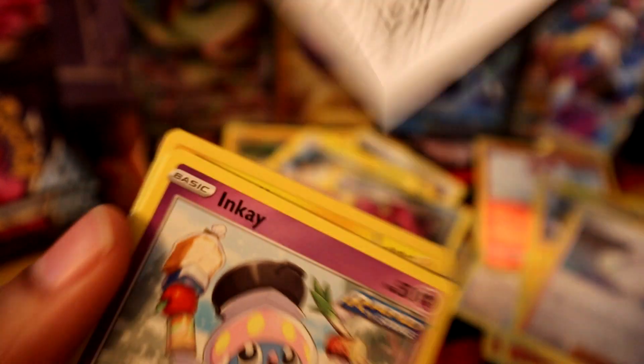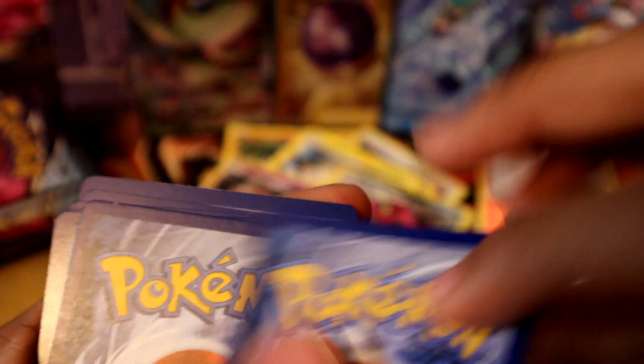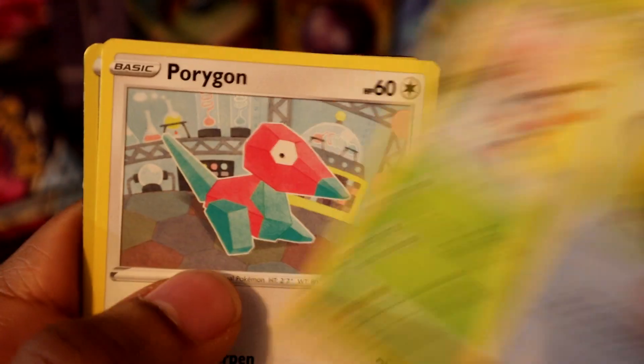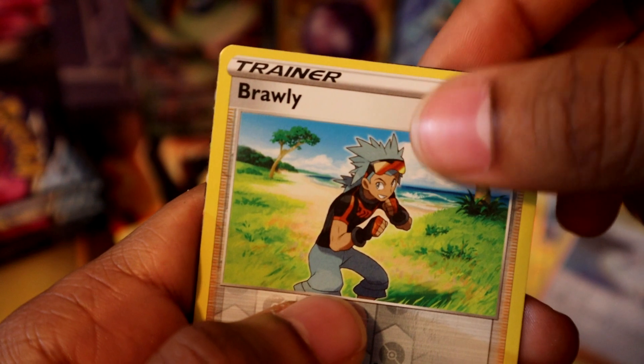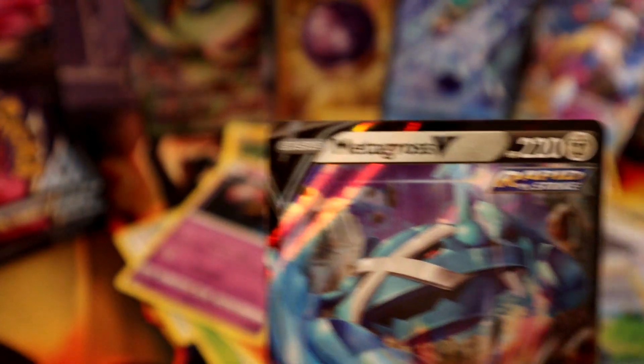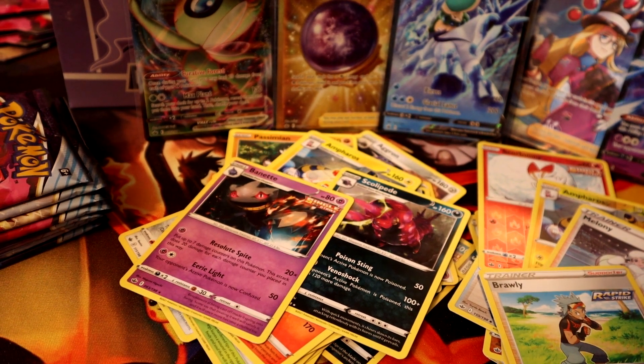About ten more packs and we got something good in here. Fire, water — Expedition Uniform, Flaffy, Gastly, Ledyba, Porygon, Brawly, and Metagross! Another one of my favorites — Metagross V. I think Metagross is my favorite steel Pokémon. Shout out to Gen 3!